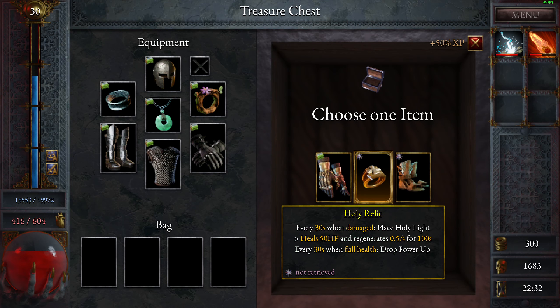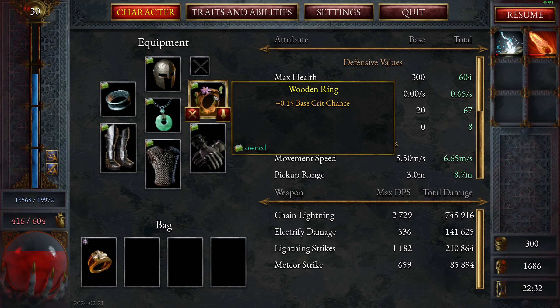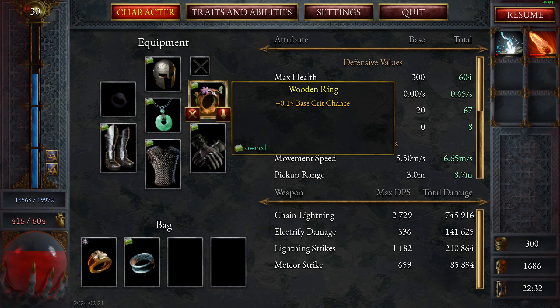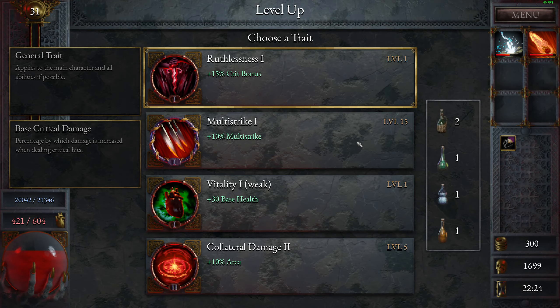And there's an equipment — Holy Relic: every 20 seconds when damaged, place holy light, use 50 HP and regenerate. When not full health drop power up. Every — oh, when damaged — that's neat. Charges off when you move; when fully charged emits an electric shock wave that damages and electrifies enemies — that's based on speed. Give me this. That's a little bit, seems neat. Every so many seconds it was a regeneration phase.